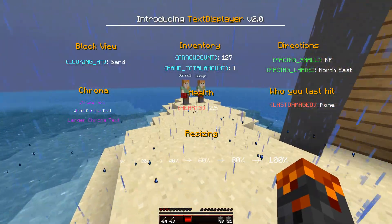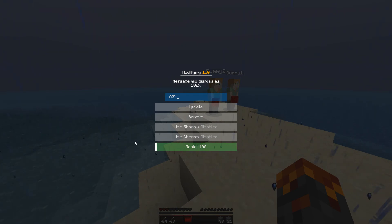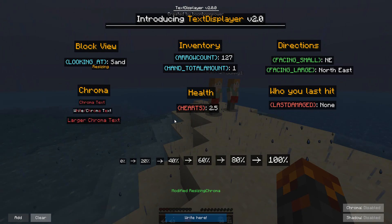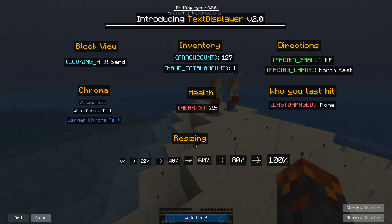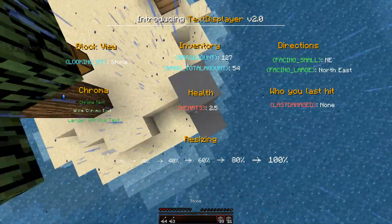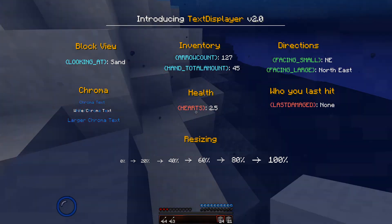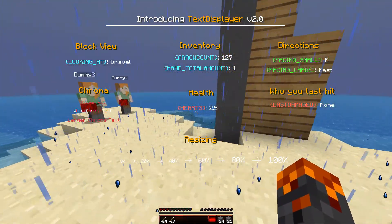For the final part of the update we've got resizing - another option in Texas Player. You've got zero percent up to one hundred percent resized, with a scaling GUI and a display. If you want smaller text you can do that. You can have a lot of small values. It can be a bit glitchy due to all the text on screen, but most of the time it works fairly well.